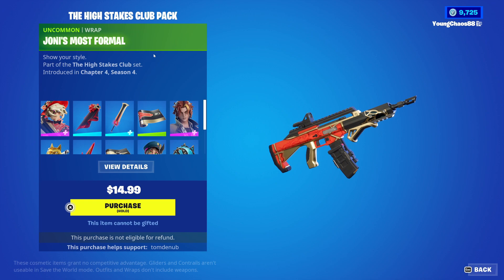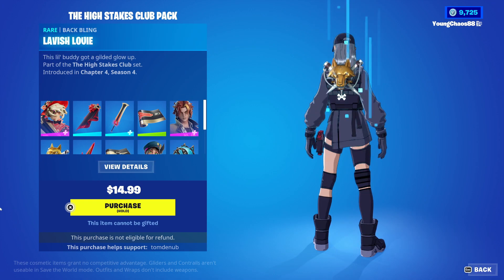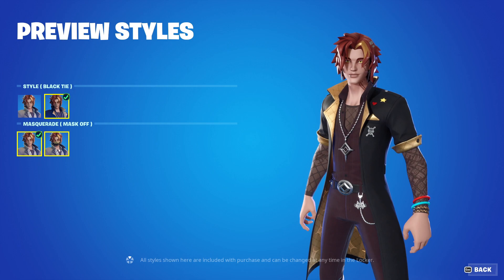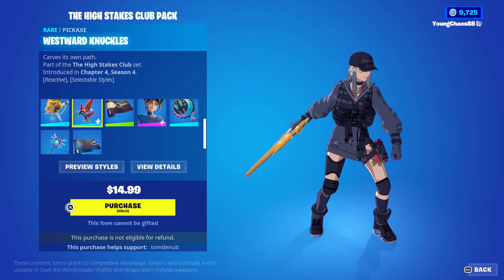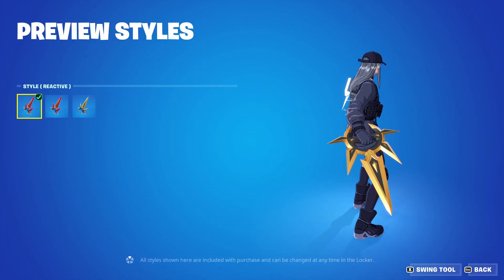Joanie's Most Formal wrapping is really nice — we have a wrapping, harvesting tool, back bling, and skin that can all cleanly match together. Then we have Formal Loose and West with the back bling Lavish Louie — it's an epic outfit, really clean. It has a total of four styles including that secondary black tie variant and the masquerade mask that you can have on or off.